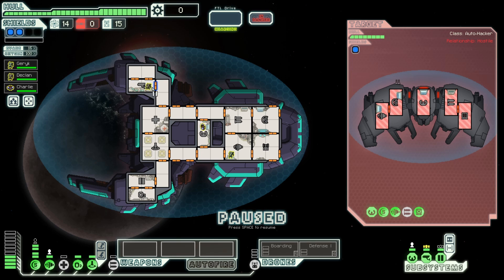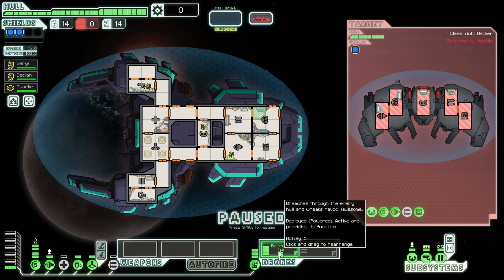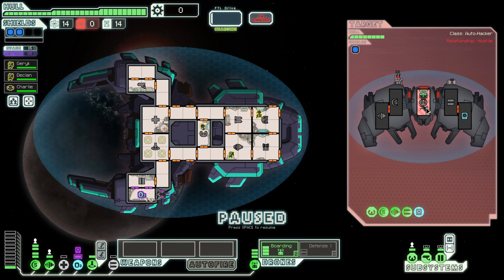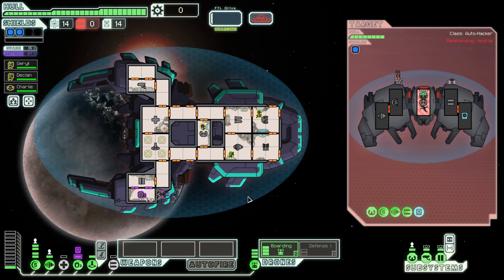I'll have Declan move into shields since we don't have a weapon system. We'll send over the boarding drone and see what happens. They could have a bomb hidden in the hull we can't see. It all depends on their hacking system and where the boarding drone lands. If the hacking system hacks shields we might want to leave so we don't take damage. If the boarding drone lands in piloting we cannot destroy the ship. Unfortunately they did have a bomb, they hacked me in oxygen, and the boarding drone landed in the piloting system. We can't win this combat — we can only do one hull point of damage.